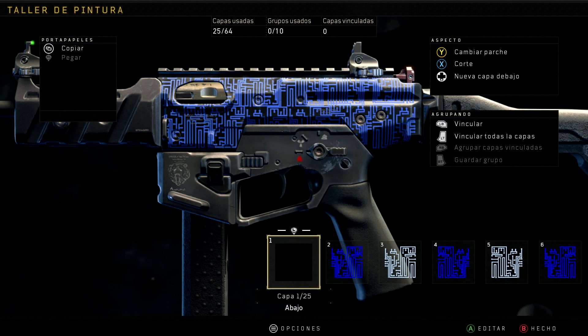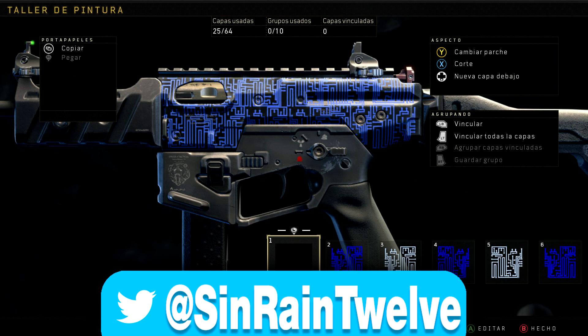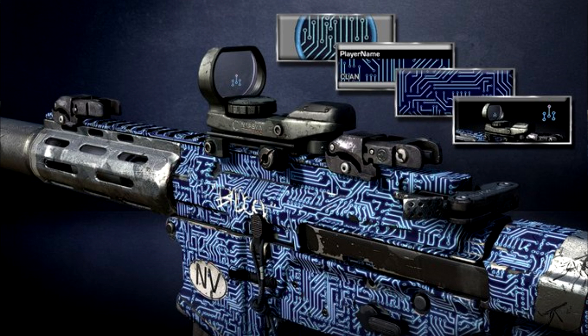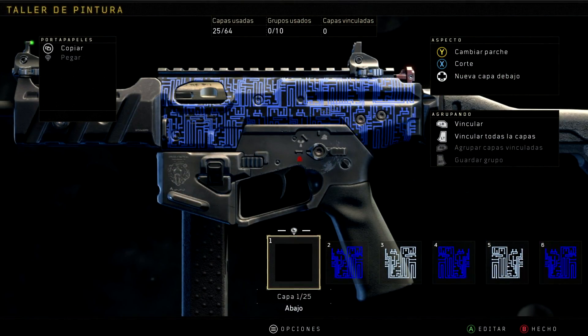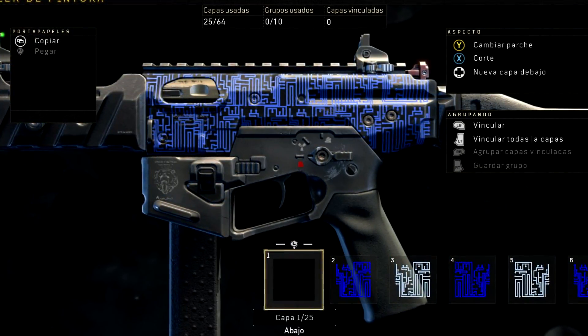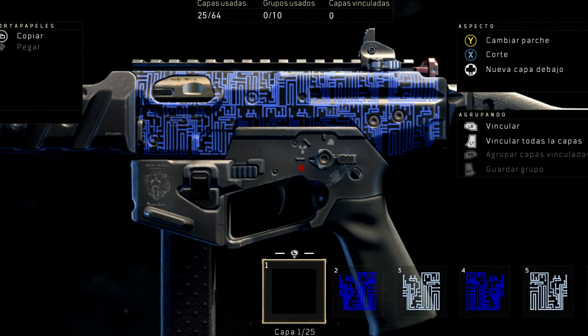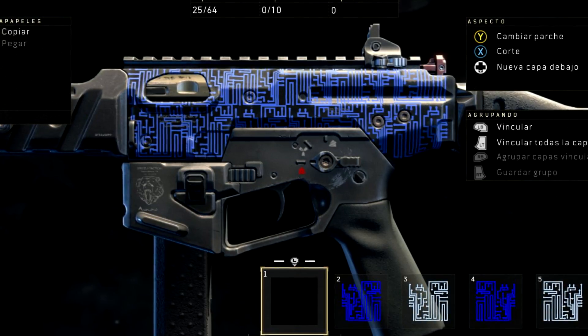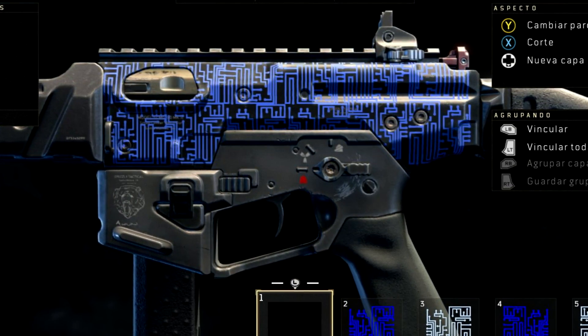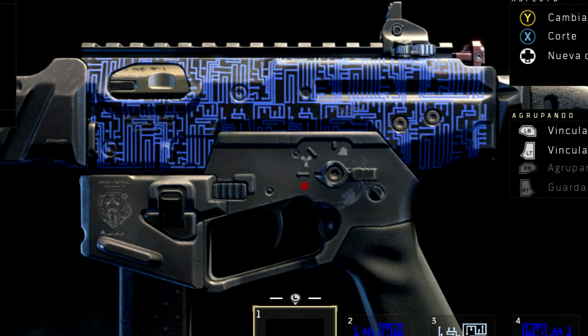Coming in at number 9, we've got one by SinRain12. If this one looks familiar, it's because it's a recreation of a camo from Call of Duty Ghosts simply called Circuit, which was available as a camo and as a reticle. As a recreation, it looks pretty much identical. The only downside is you can't cover very much of the weapons with paint jobs in Black Ops 4, so it doesn't quite look as good as it did in Ghosts. But for what he had to work with, he did a really good job. Back in Call of Duty Ghosts, you actually had to pay for this paint job — you had to buy it with your own money. Now, since paint jobs are a thing, you can simply make this for yourself and use it in whatever game you want, which is pretty cool.